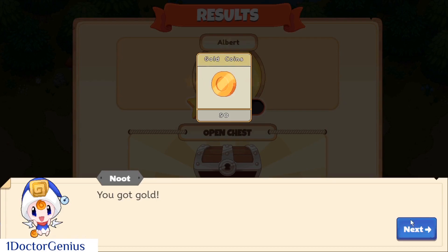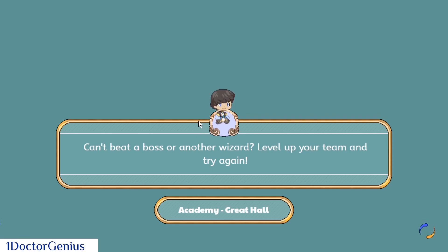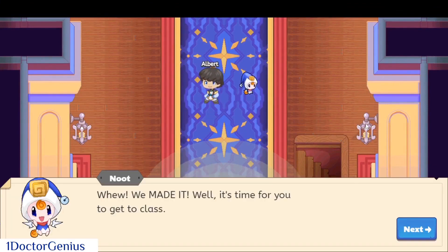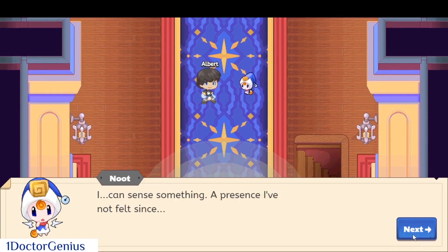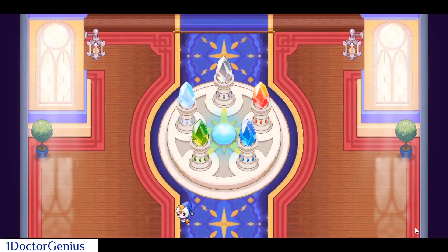We have 50 gold, keep going. Now we're into the academy — by the way, the academy is a floating island. Oh thank god I made it for class, but where is my— oh my god, is that an earthquake on a floating island? I thought earthquakes happened on land, apparently they happen in the air as well.